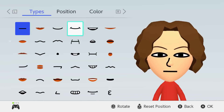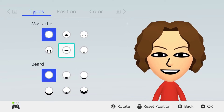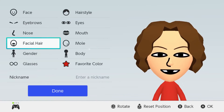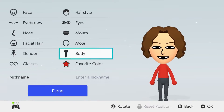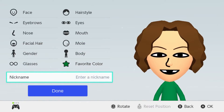For his mouth we're going to give him this smile, but to make it look like he has no teeth in the middle, we're going to go down to the mustache and move it up so that it covers up the middle part of his teeth. Now we're just going to make him a little bit taller and a little bit skinnier, and the favorite color we're going to go with green — and there is Dustin.